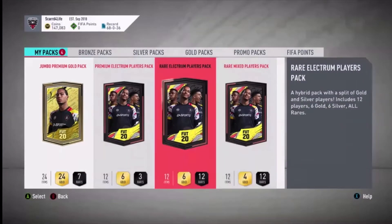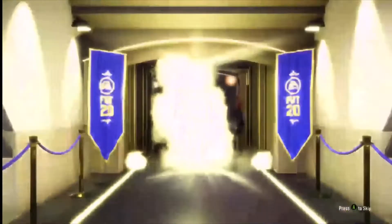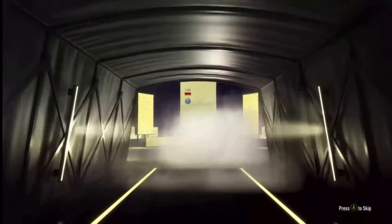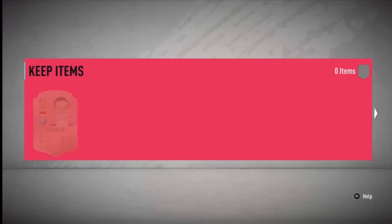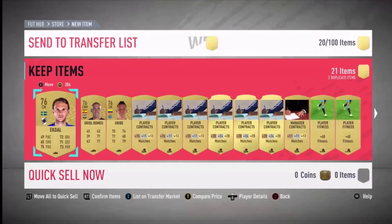I've got these packs left to go. The jumbo premium gold pack - got a ball, well rare, not a board I don't think. Draxler, that's not bad - 83 rated, might sell. Oh, and Lind as well, two 83s.